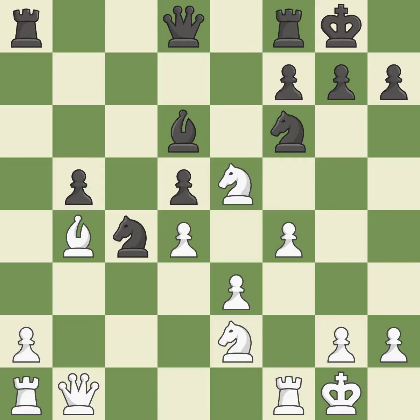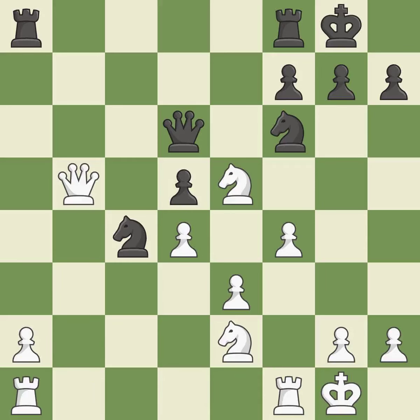Castling develops a rook while also moving the king to safety. Castling to the same side of the board as the opponent tends to lead to less sharp positions as compared with opposite side castling — it is excellent. This reveals an assault and puts a pawn in danger — it is ideal. It is a fair deal after all captures — it is ideal. This maintains the balance in material with a good trade.